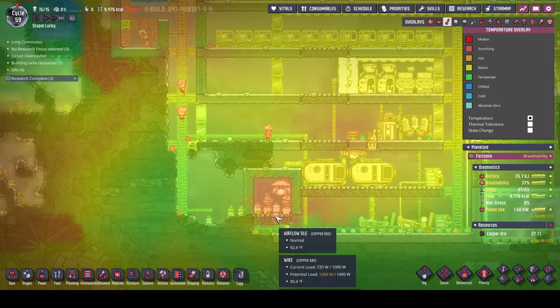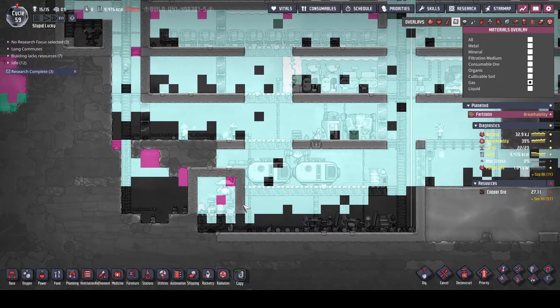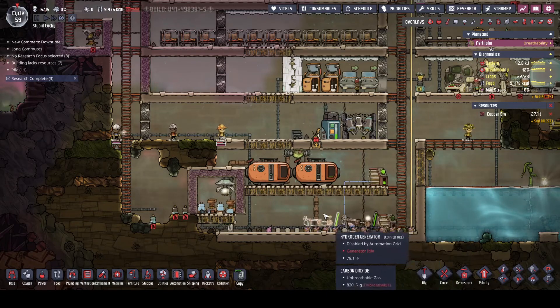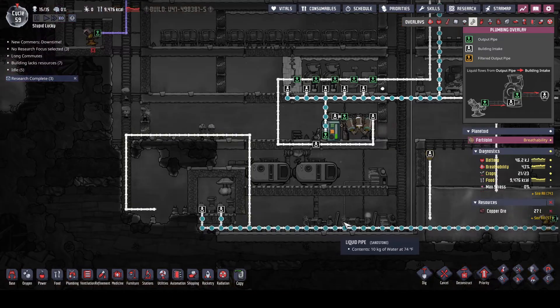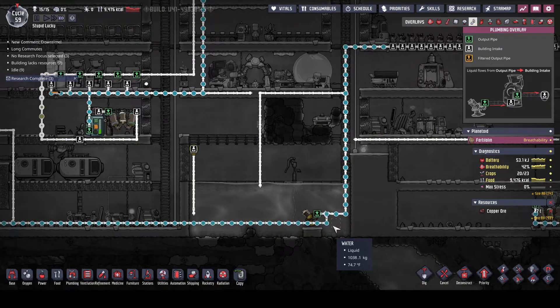That's toasty hot. We got oxygen, we got hydrogen being made. Oxygen is going out into the base, hydrogen is coming down here making power. Do we have enough water? Looks like we have enough water for a while.